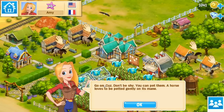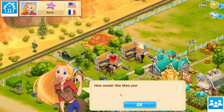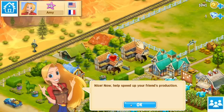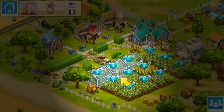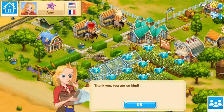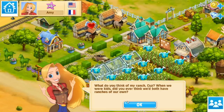Okay Amy. Your house — dang! Hello. Ah how sweet, she likes you. Now help speed up your friend's production. You mean yours? You could just ask, cousin. So I guess we come down here. Thank you, you're so kind. 'What do you think of my ranch cuz — when we were kids, did you ever think we'd both have ranches of our own?'